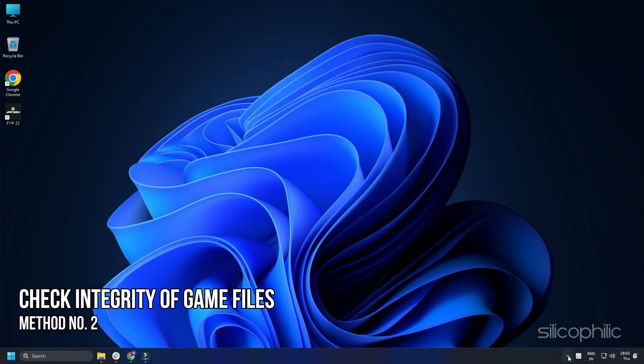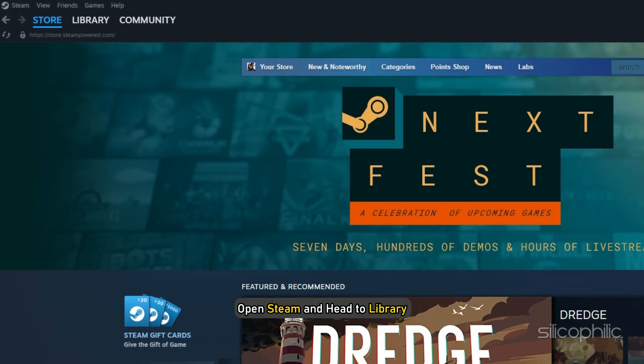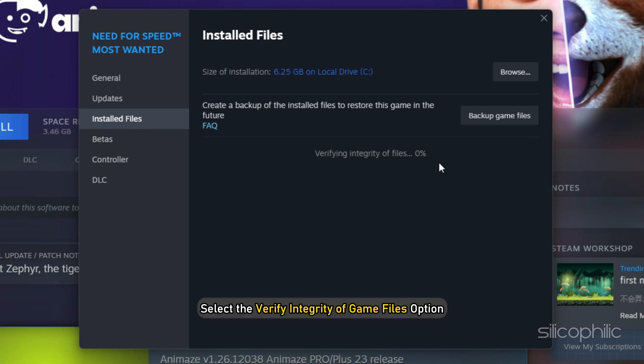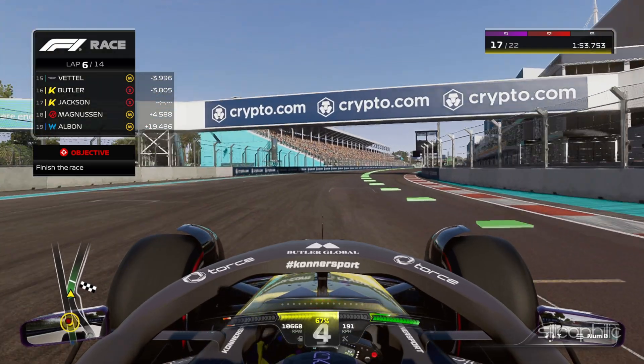Method 2: The next thing you can do is check the integrity of game files. Open Steam and head to Library. Right-click on F1 23 and select Properties. Click on the Install Files tab and select the Verify integrity of game files option. Wait for Steam to finish verifying and, once done, play the game.